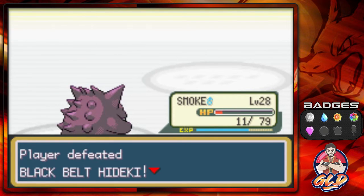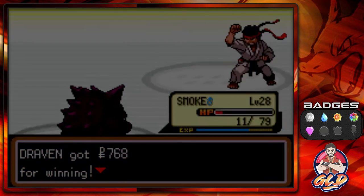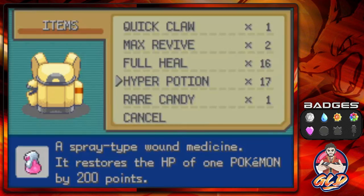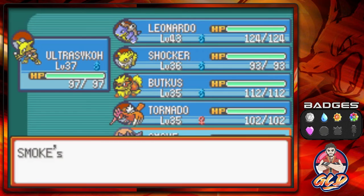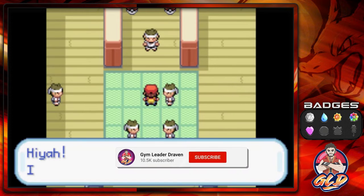Smoke gets some points, and Hideki is like, one point! You guys, there you go — you see what happens when Foresight is being used. Fighting-type Pokemon now have an advantage. Smoke gets some points back, and now we got two more people before we take on the Final Master.